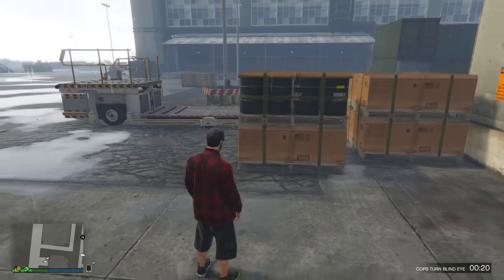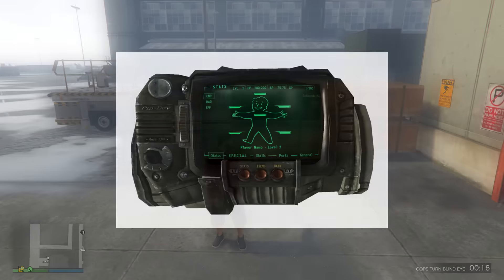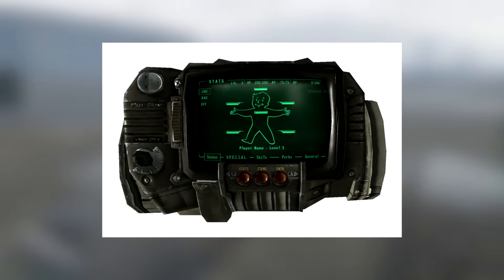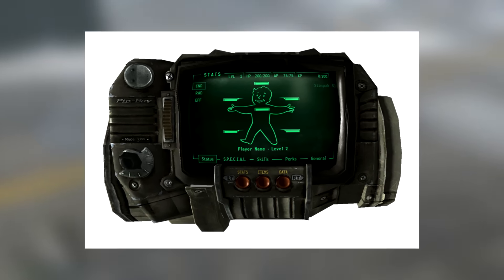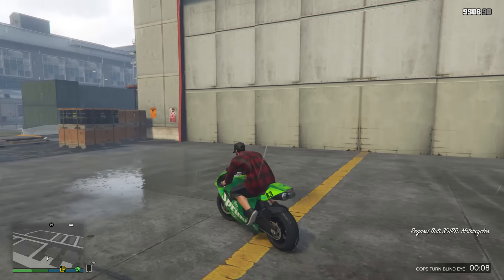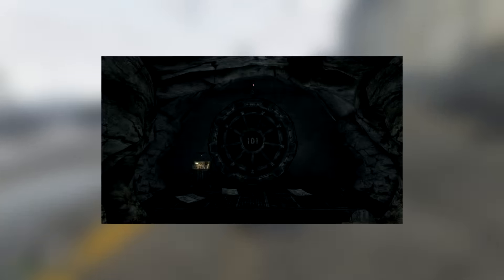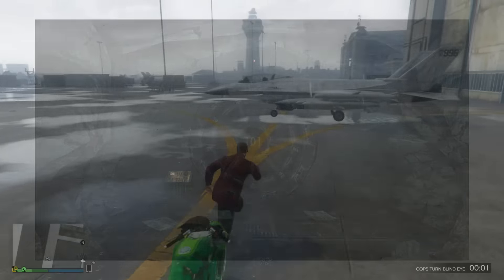PB3000 stands for PipBoy 3000. It's basically a model of PipBoy and I do have an image on screen right now just showing you guys what this looks like. Then as for VLT101, that stands for Vault 101. Vault 101 is basically a nuclear bunker involved in the storyline.